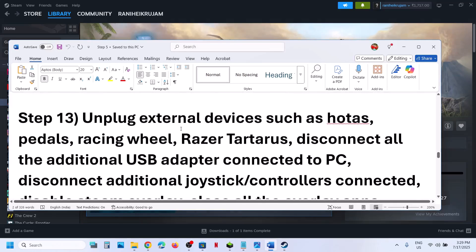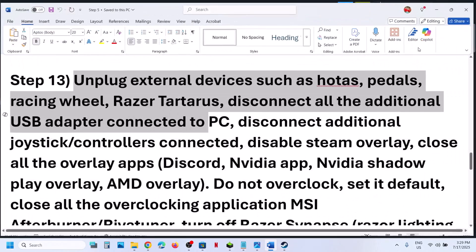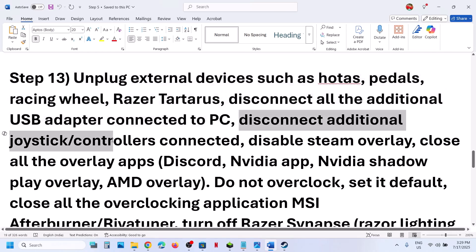The next step is to unplug all external devices from your computer that you are not using. If you have a HOTAS, wheel, pedals, or any kind of USB adapter connected, disconnect it. Disconnect any extra controllers connected. If you have a dongle connected, disconnect it. If you have any kind of virtual controller, like vJoy, you can disable it or uninstall it, and then check.